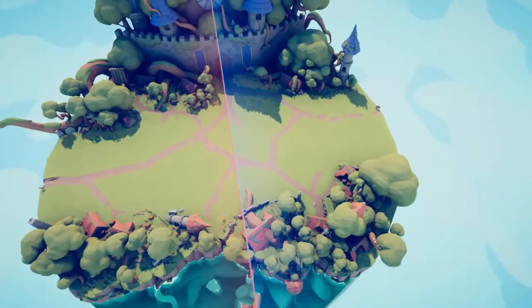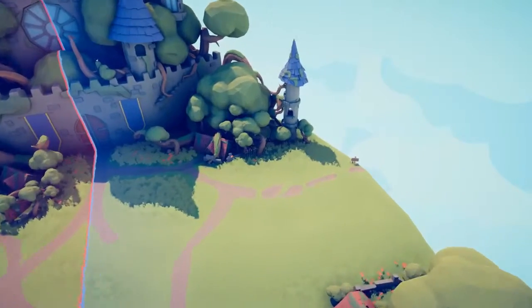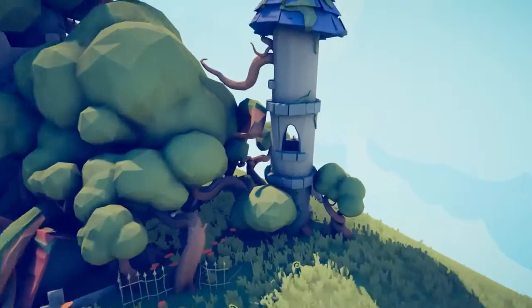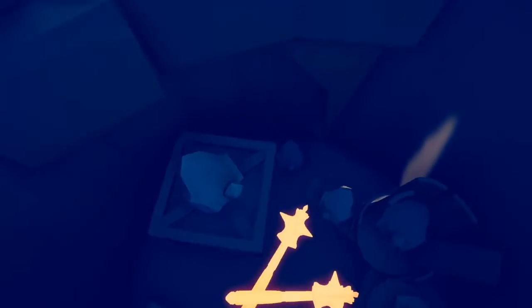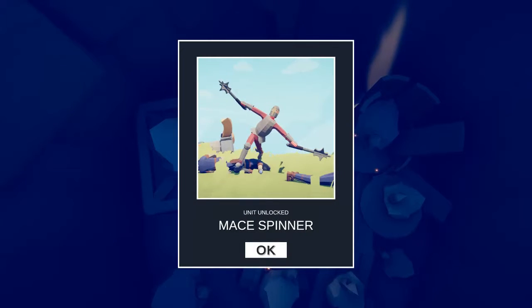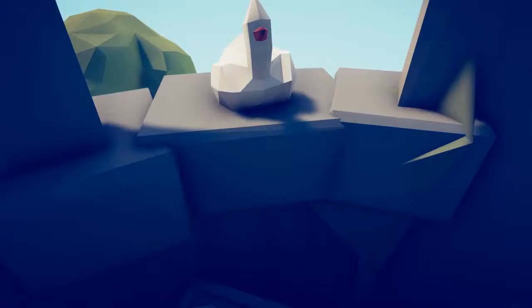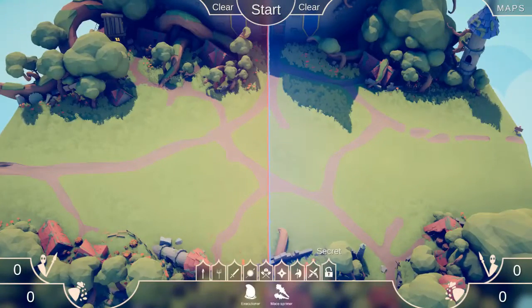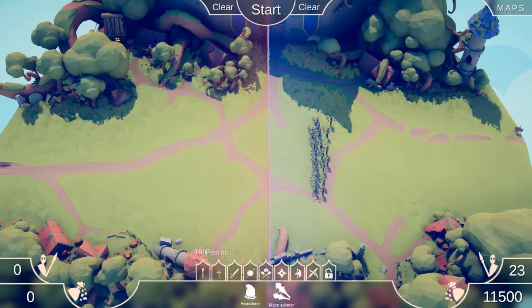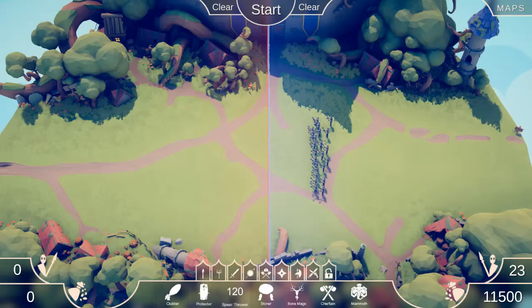We must now go on to the next map, which is Medieval 2. This one will be located in the little thing with the chicken. And — tada — Mace Spinner! I really hope they bring back chicken man or something, because he is the best. So secret Mace Spinners — I'll just do a bunch of them.